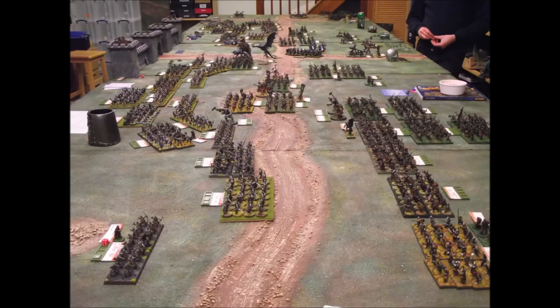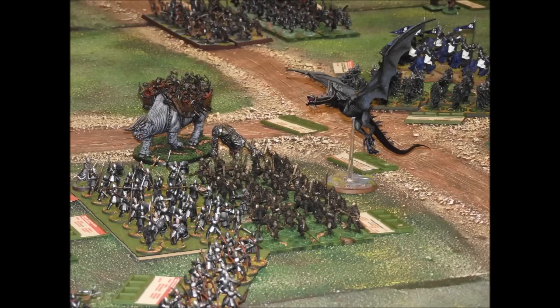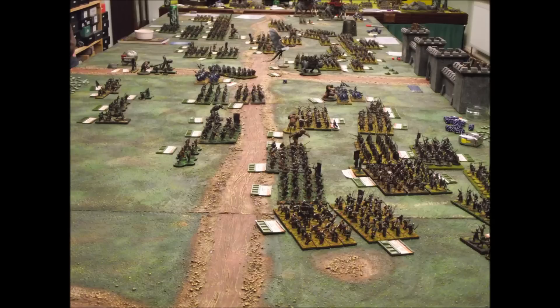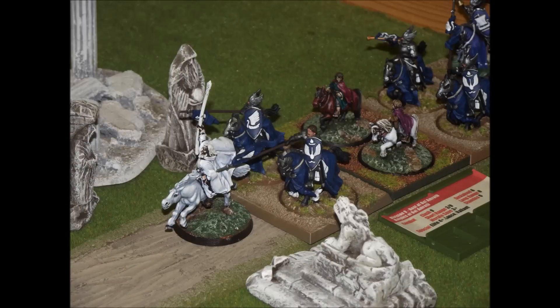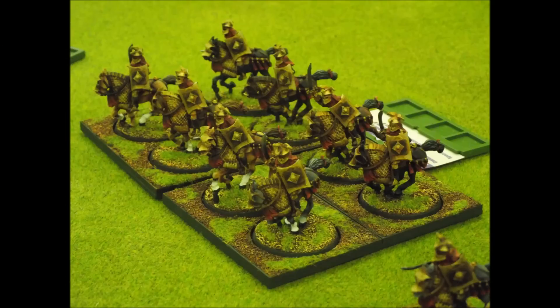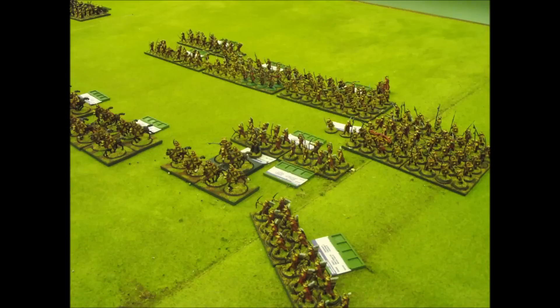Here we can see the conclusion of the battle outside Minas Tirith. The orc forces are pushing forward as much as they possibly can but haven't quite managed to stop Gandalf escaping off the table. Here we can see Gandalf and the ring party with their bodyguard have now escaped onto the alternative table and are going to have to make their way as fast as possible down the road to Harland to escape.